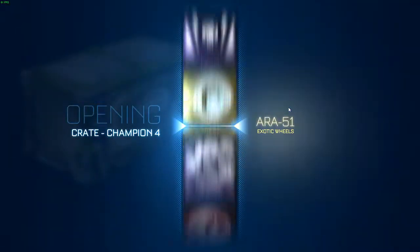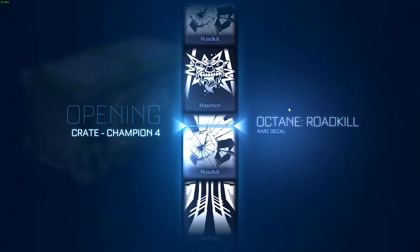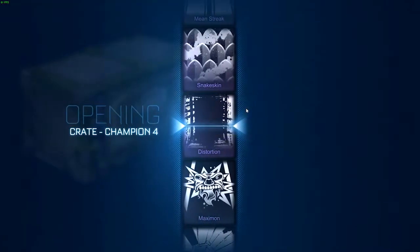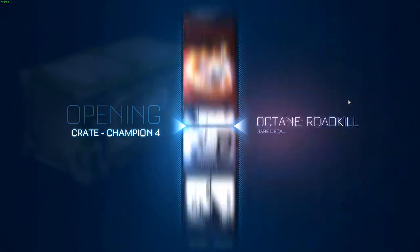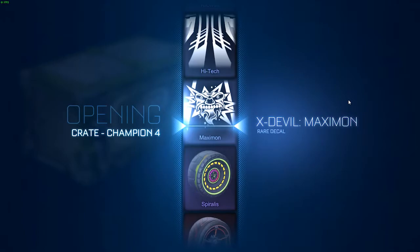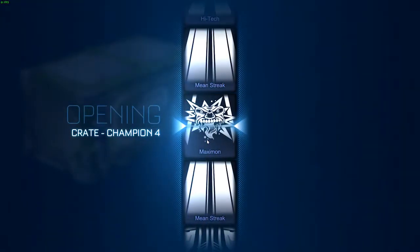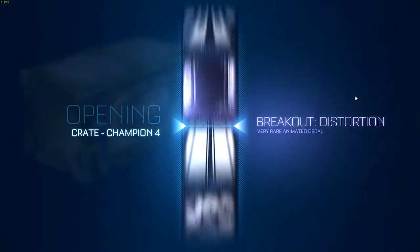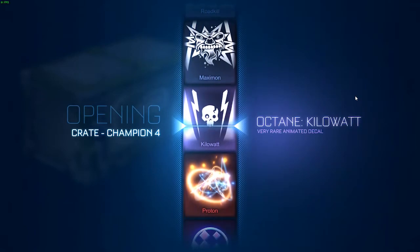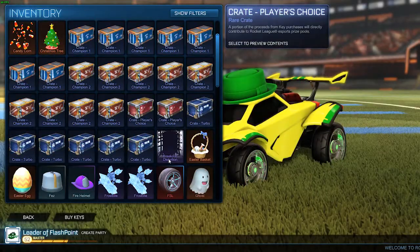Two mystery decals — of course. We start out with a Roadkill. Oh no, gotta love this. Oh, I want that so much. I want this, I love that. Another Season Four — it's worth like 20 keys. I can't get lucky. Okay, I like Kilowatt. That's not bad, I don't have it right now, so yeah.